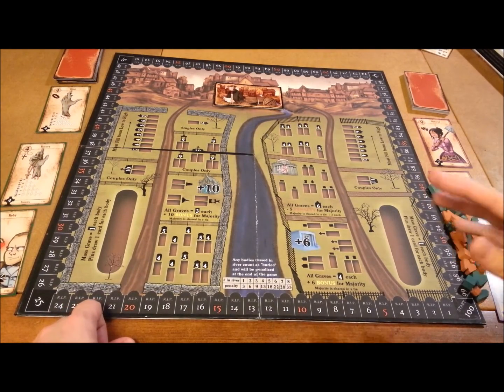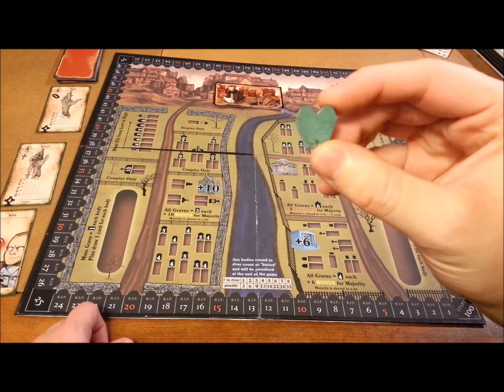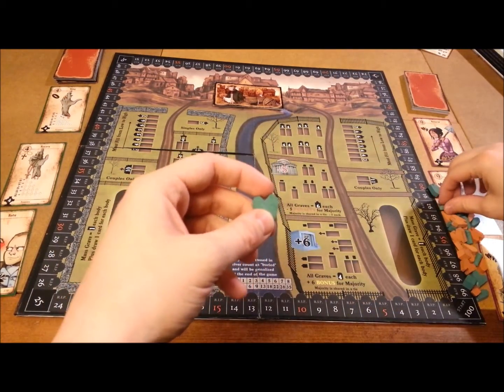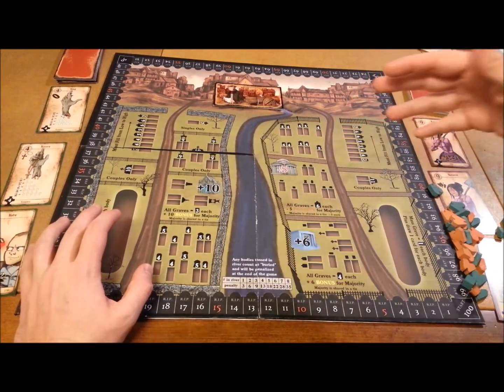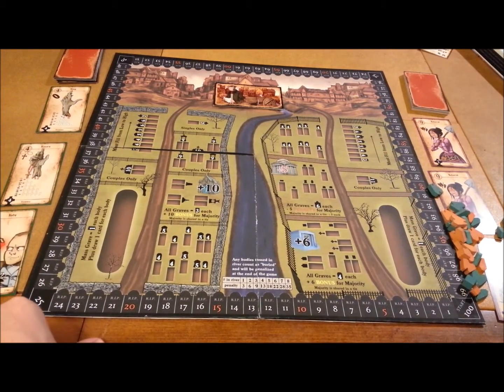So what are you going to be doing in Bring Out Your Dead? You're going to be placing your coffins — singles and doubles — in various different grave plots all over the board, trying to score the most points. At the end of the game, whoever has the most points is going to be the winner. There's a lot of different ways to earn points, so let's go into the components, then we'll get into the gameplay.